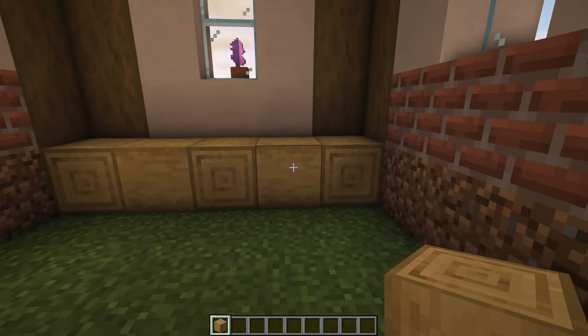Just above that on this wall, add a banner - it can be any color, but I've chosen light gray here as it's just meant to be a towel. The bottom half of the banner disappears into the block, which is absolutely fine. Either side of the crafting table and furnace, flick up some spruce trapdoors. The very final thing is to add the armor stand on this block, just to the left diagonally away from the chair.